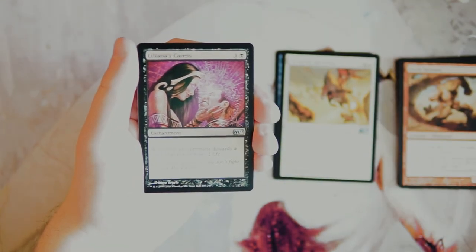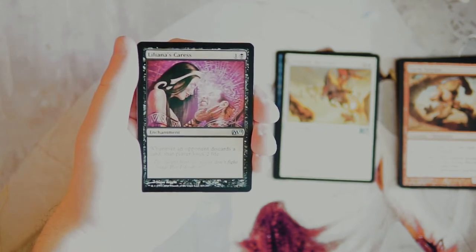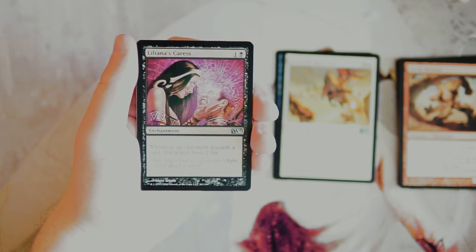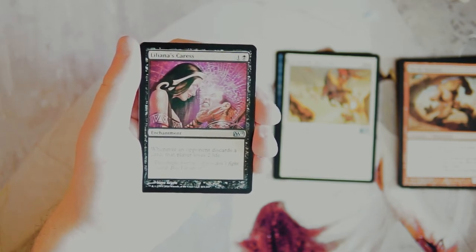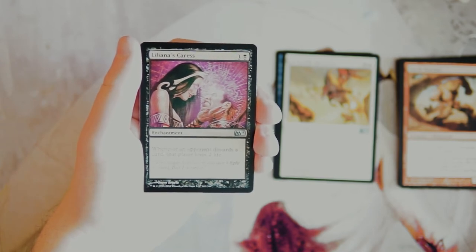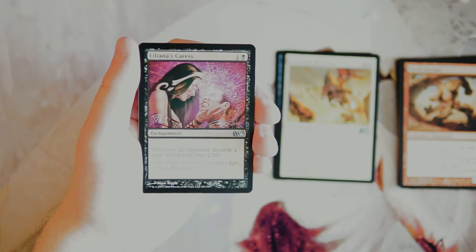Liliana's Caress is a very good constructed card — an enchantment for one and a black. Whenever an opponent discards a card, that player loses two life. I really like this; it works well with the Specter. But you kind of have to have both, and I'd rather have the Specter first since that's good on its own. This card needs discard outlets to be good in limited, so I'm not a huge fan here. You really have to build around it. I would pass on it personally, but it's a very good constructed card.